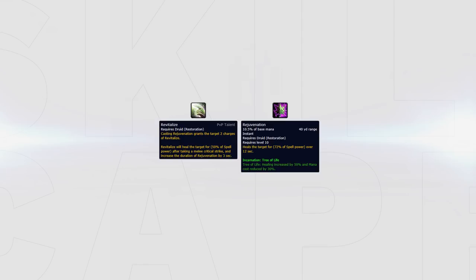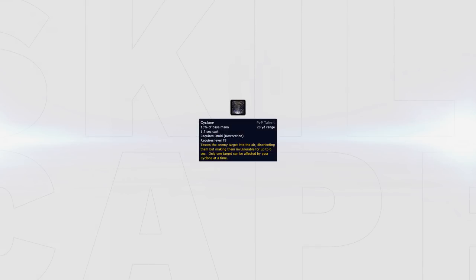Revitalize should be used versus melee cleaves since Rejuvenation will place an extra HoT on the target that will proc when getting struck by a critical melee attack. Cyclone can be used in most comps both offensively and defensively. Cyclone should not be picked when playing a comp like Turbo cleave or a melee cleave that focuses on surviving until the enemy team is out of cooldowns.